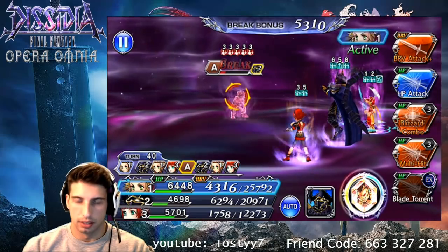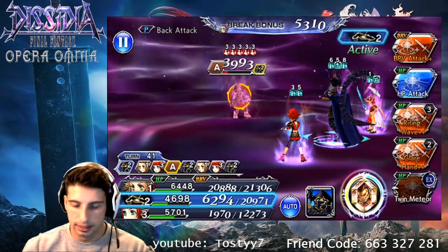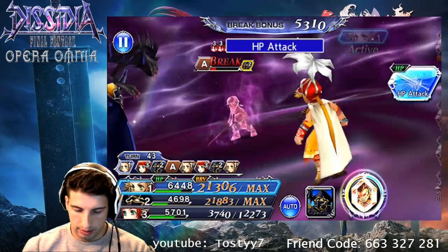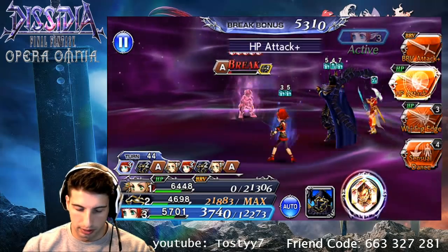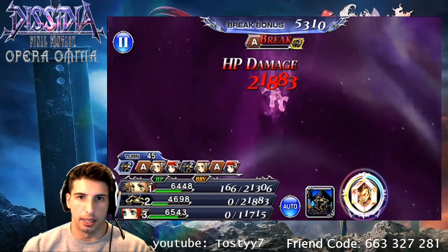There you go, that's pretty good. Regular brave — I want to try to keep as many abilities as possible. Regular brave right here. That should be the end of him. Should be the end of him... there you go, the end of him! Goodbye, Bartz. On to the last stage.